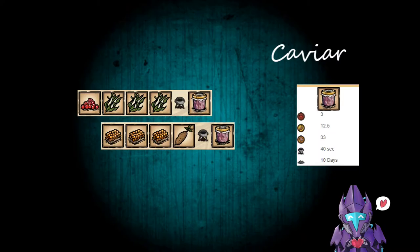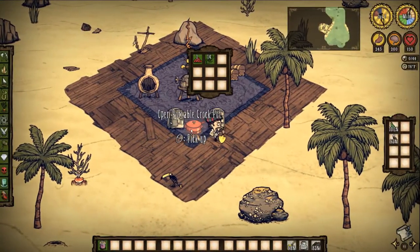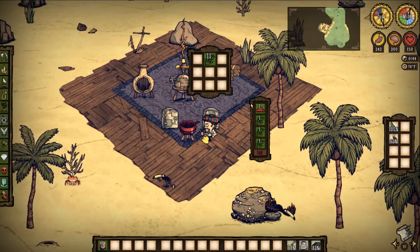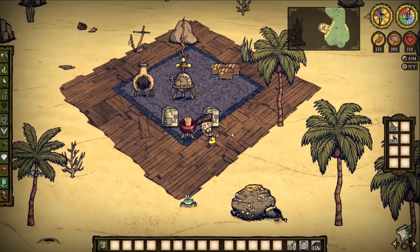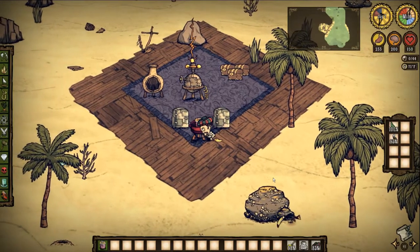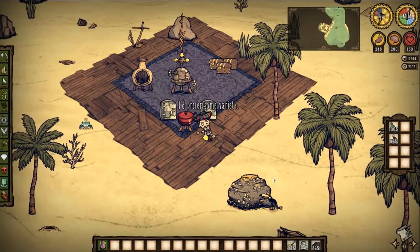Now into the more exotic Shipwrecked recipes: Caviar. 3 health, 12.5 hunger, 33 whopping sanity, 40 seconds in a Crock-Pot, 10 days to rot. Rule of thumb: you need fish roe — go out in the ocean and find some from birds or in the trawling net — and 3 seaweed. Easiest recipe you could ever make in the Crock-Pot. Easy sanity in Shipwrecked, especially if you're losing it because you're getting wet or can't find other sources of sanity. It's amazing.